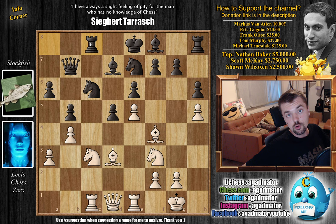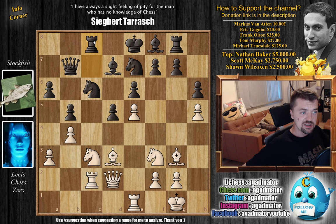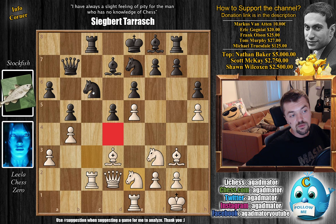Rook to C8 — Black also grabs hold of the open C file — and now Queen to D2 connecting Rooks. We have Rook to C7, and now Bishop to G3, just getting the Bishop to a safer square. We have Rook to G8 hoping to open up the King's side, and now Rook to C2 preparing to double up on the C file. We have Rook back to C8 by Stockfish — not a lot of active moves, obviously a waiting move. And now Knight to E2, preparing to go to D4 to trade some Knights.